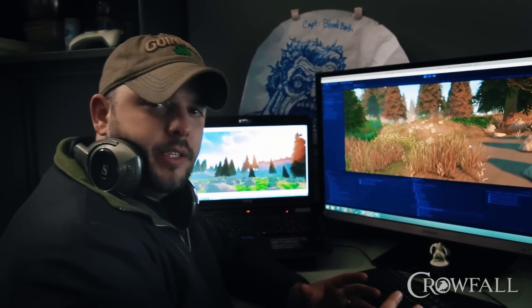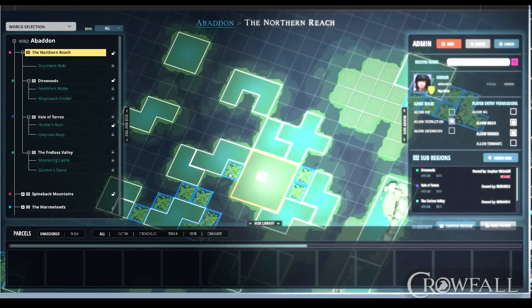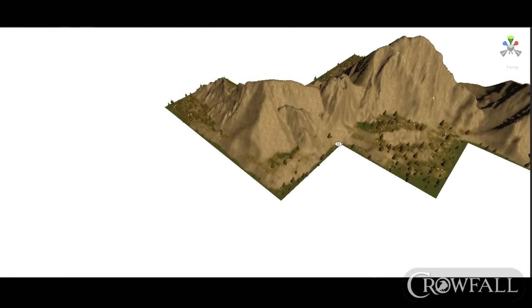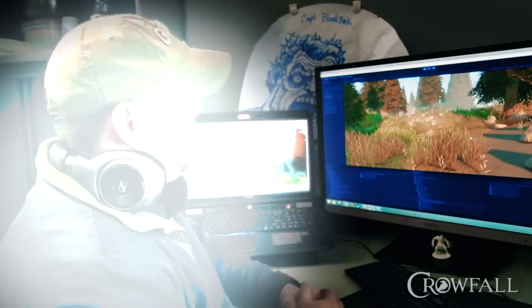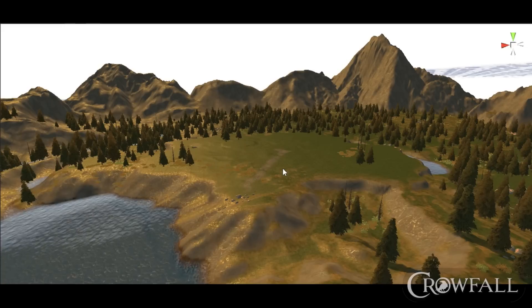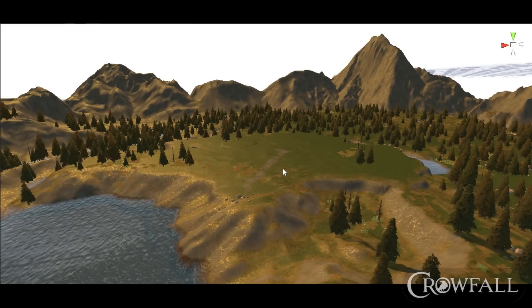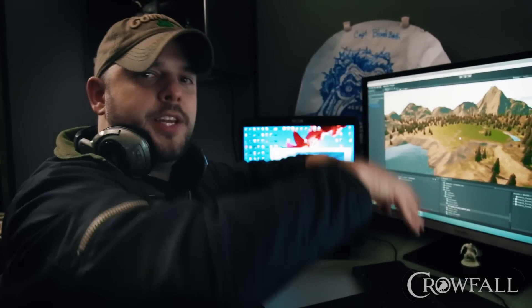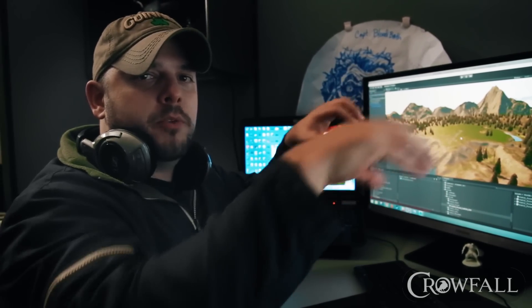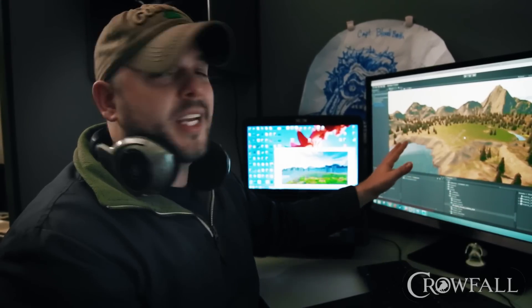What's going to be really cool is we're going to be able to generate a bunch of these little land pieces. In the EK you'll be able to put them together yourself, and in the campaign they'll be put together automatically - procedurally generated - so campaigns will feel very different every time. I've loaded up a much larger parcel piece; this is for a buildable area, designed to be larger so you'd place it in your EK and put smaller pieces around it.